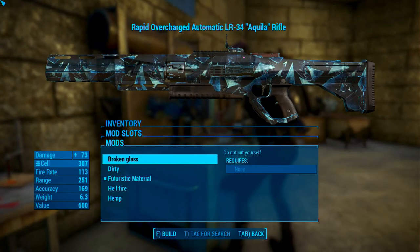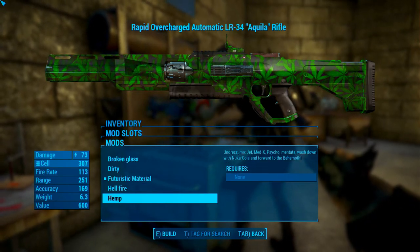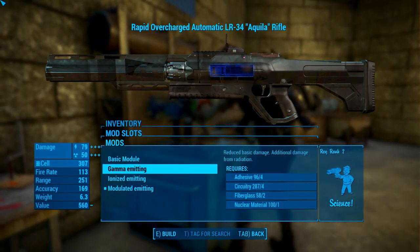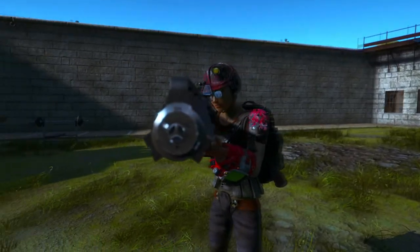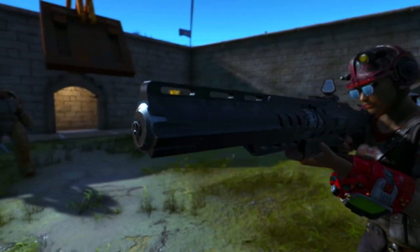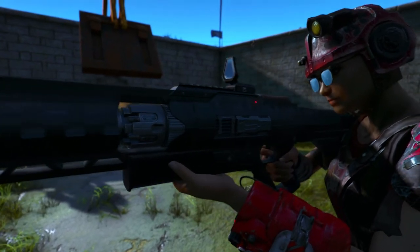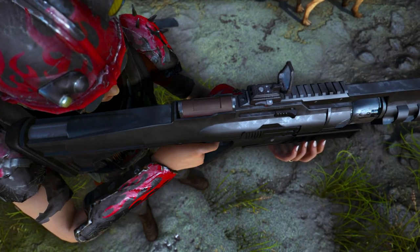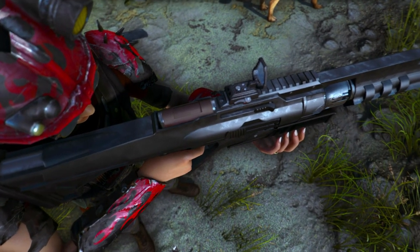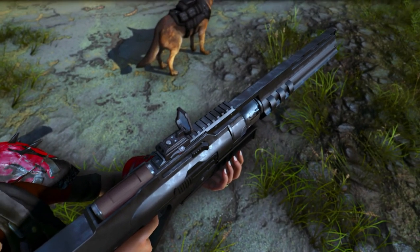There are five material modifications to act as skins, which include broken glass, dirty, futuristic material, hellfire, and hemp. There are also mods that change the laser's damage to add radiation damage, fire damage, or explosion damage. By far the best thing about this mod is the aesthetics of the rifle — it's a new unique weapon model that looks sleeker and cleaner than the vanilla laser rifle, more modern and militarized, very well made with some nice intricate details that make it really stand out. If you like the look of the weapon, you really should download this mod and use it instead of vanilla laser rifles.